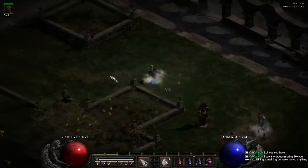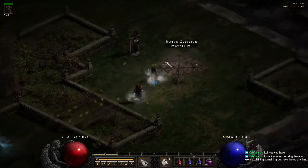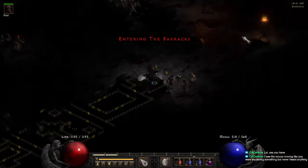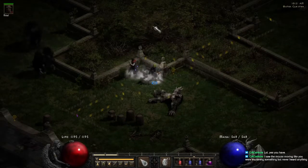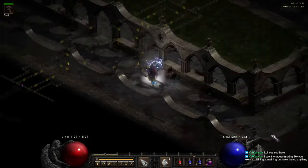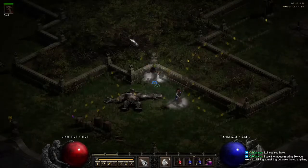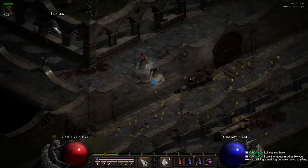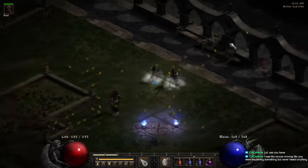In the Outer Cloister, there are three set map layouts. If you have a map with the big cross in the middle and your waypoint is on the top right corner of it, your Barracks are going to be straight ahead. If you get a map with no cross and a water fountain in the middle and your waypoint is on the bottom left corner, your Barracks are going to be on the right-hand side.